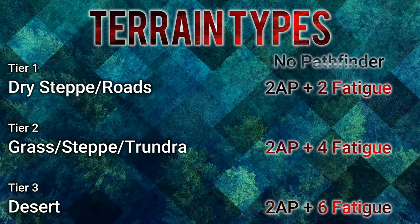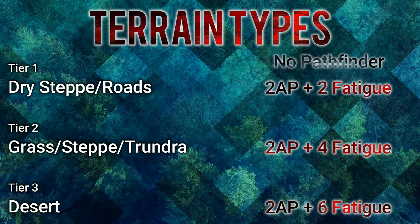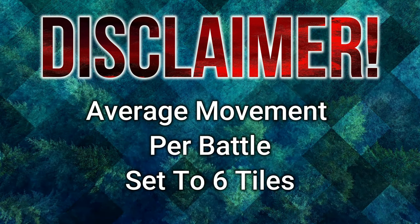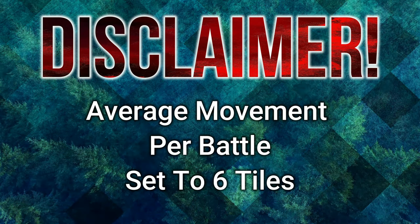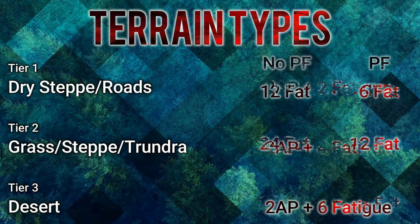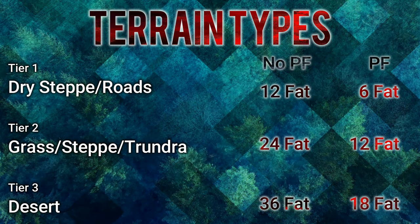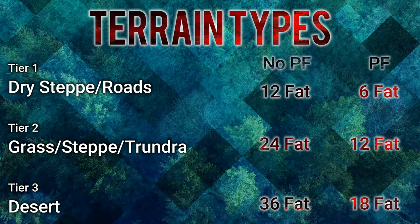Dry Steeps and Roads come in at 2 fatigue per tile. Grass Steep Tundra comes in at 4 fatigue per tile. Deserts come in at 6 fatigue per tile. Using 6 tiles worth of combat to explain the fatigue you're actually saving: for average movement of 6 total tiles in combat, Dry Steeps goes from 12 fatigue down to 6. Grass Steep Tundra — your most basic terrain — goes from 24 fatigue down to 12. Deserts go from 36 fatigue down to 18 total fatigue.